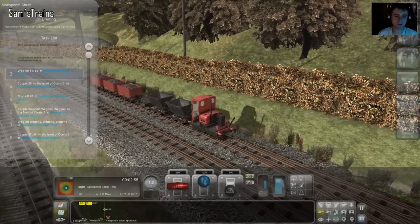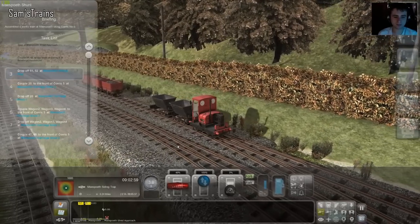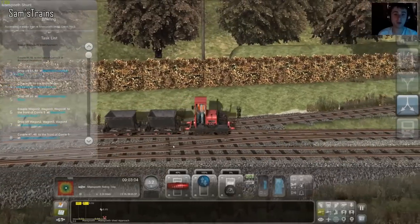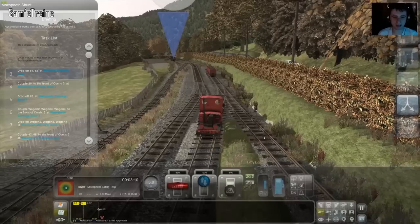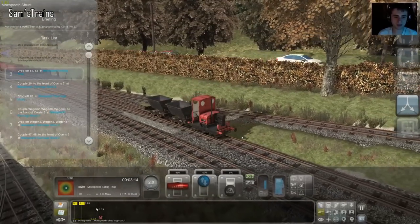Bit of throttle then, bring that clutch up — bearing in mind I've got the extra weight of the wagons now. One thing I forget is which control — whether it's R or Shift R — that brings up or pushes down the clutch, and I end up doing the wrong thing sometimes. I've been caught speeding a few times because of that.